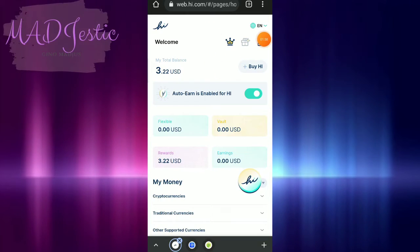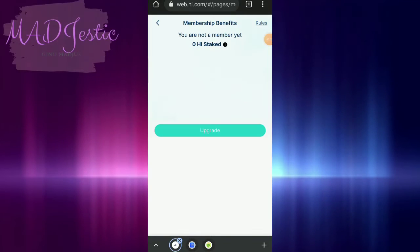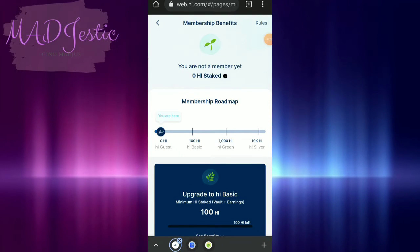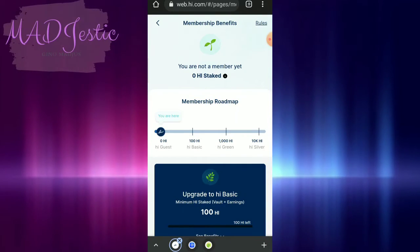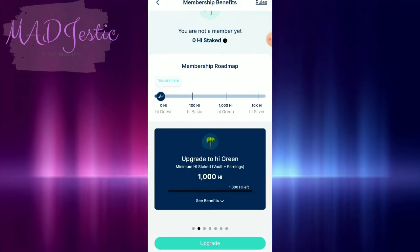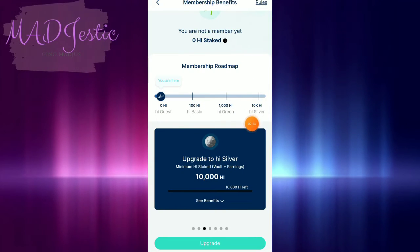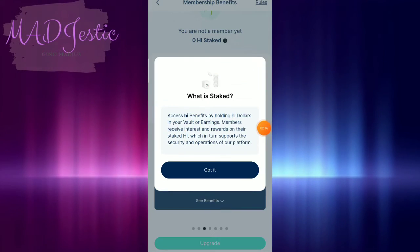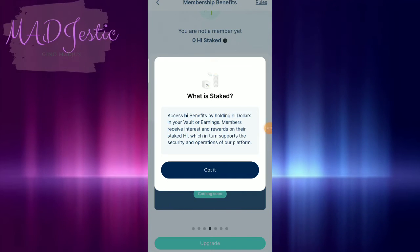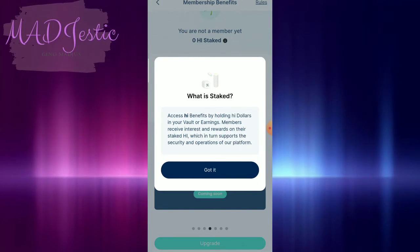Let's check this one — yung membership. So ito yung members benefits. Na-da tayo, you are here. So of course, 0 high — high guest. So you are not a member yet, 0 high stake. Dito kasi ni-stake ang inyong ma-earn. Benefits by holding high dollars in your vault or earnings.